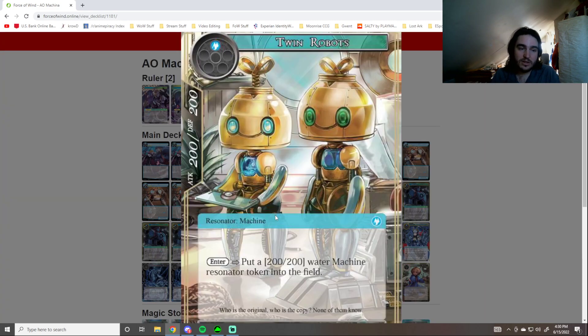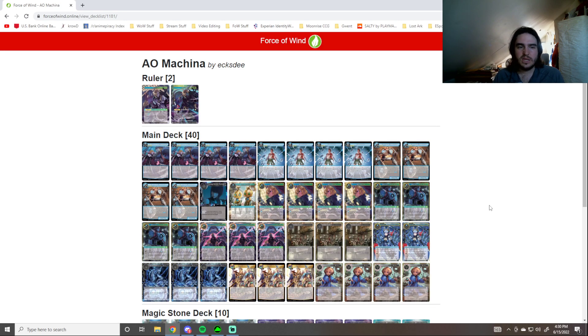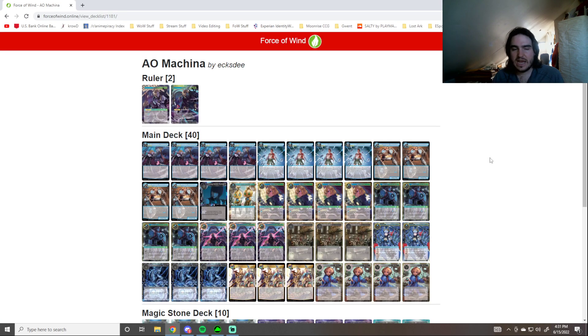The One of Twin Robot is here because it gives us two machines: the one Water Machine Resonator token and then itself. It is also for Determination of the Machine Lord. Determination of the Machine Lord is partially a win-con — gives Machine J Resonators swiftness and +2/+2, and it's a sword art so you can pay for it using Mary Bell. You can return two machines you control to your hand — that's more for dodging stuff. Very rarely will that come up; it'd be more for like playing a Maria Bella and then adding it back and discarding it.